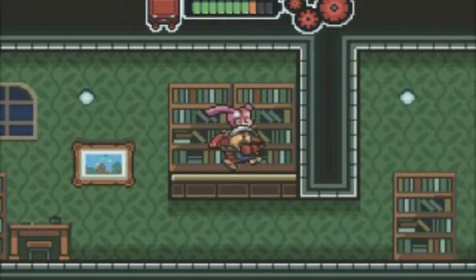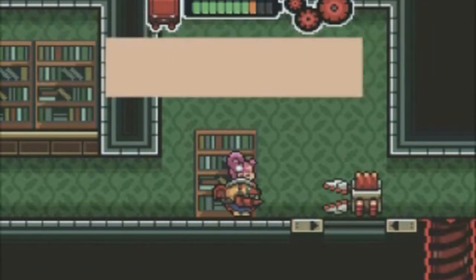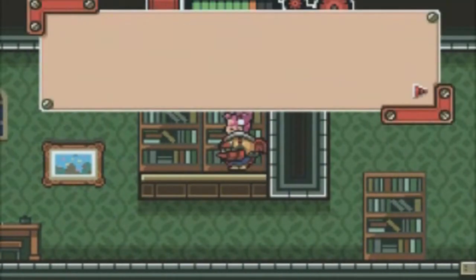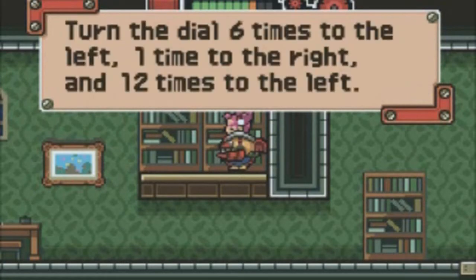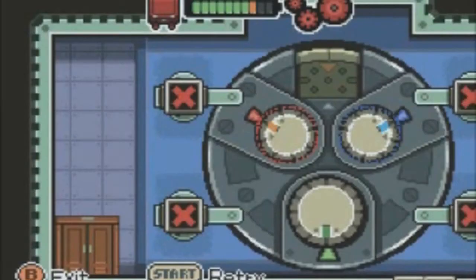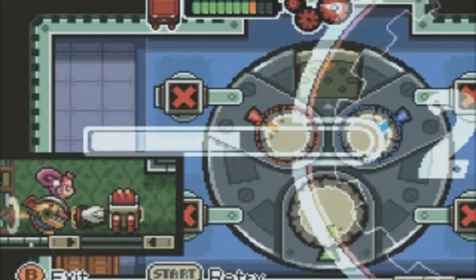Right here we're dealing with pictures where you have to move from one space to another in order to solve puzzles. What I'm looking for is a way to figure out how many rotations I have to crank that little shaft thing. My dumb butt didn't recognize that it was up here on the second bookshelf. There's a diary in there and it's going to tell you how many times you have to rotate for the vault: 6 to the left, 1 to the right, 12 to the left. I'm going ahead and doing that right now.